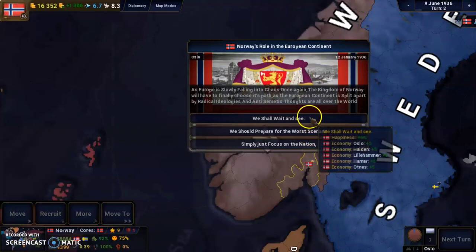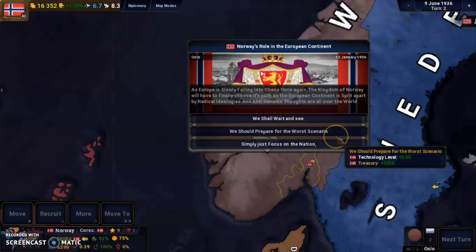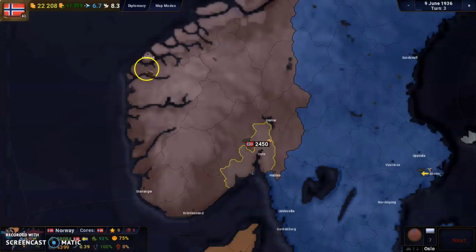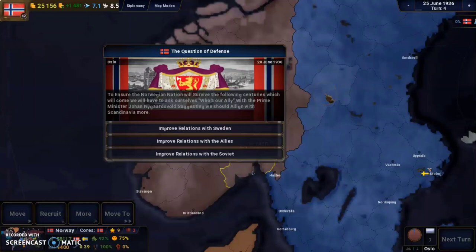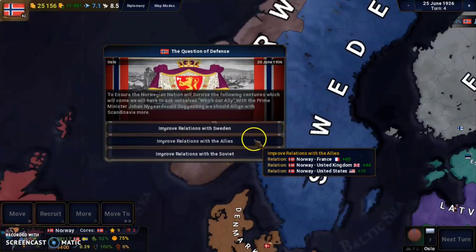We gain some money and some tech, which we will immediately upgrade. The next event is about allies. To ensure Norway survives, we have to ask ourselves who our ally is. Prime Minister Johan Nielsborg suggests allying with Scandinavia more. We can improve with Sweden, the Allies, or the Soviets. I'll improve with Sweden because it's our neighbour and the most likely threat.